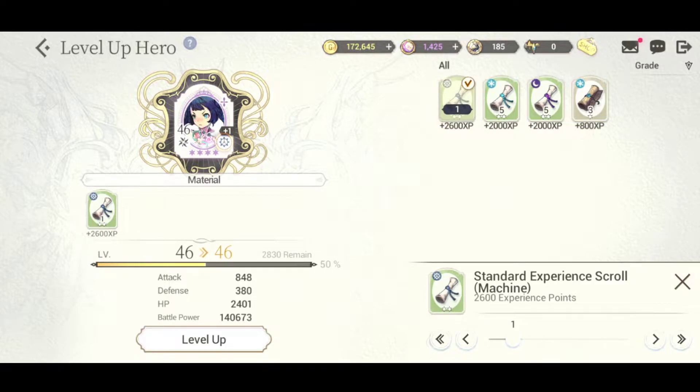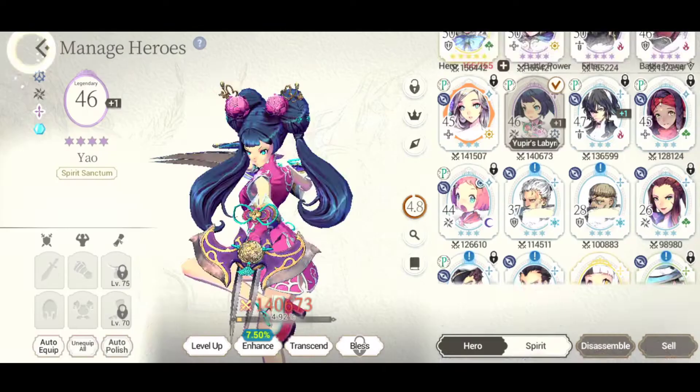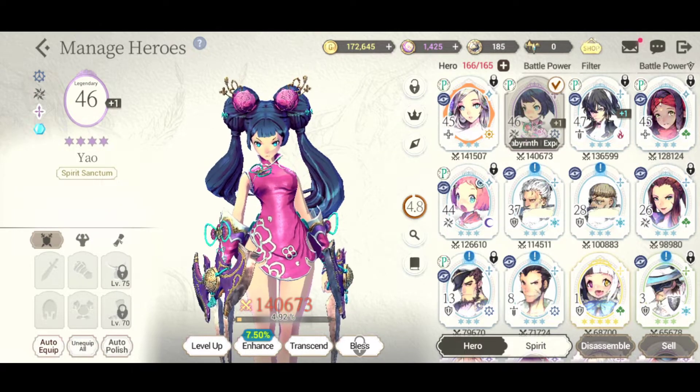You get these scrolls from the EXP dungeon, daily missions, exploring, and completing dungeons. You can also craft scrolls for experience. You also get experience by playing levels, beating levels, doing random battles, and exploring - you get levels from practically anything in the game, which is really good.